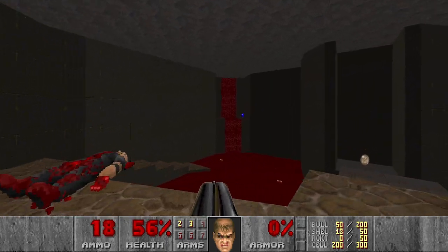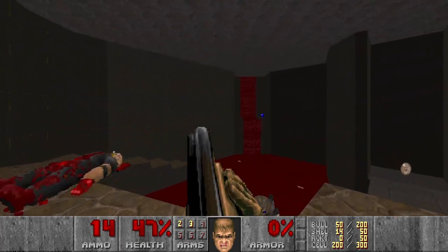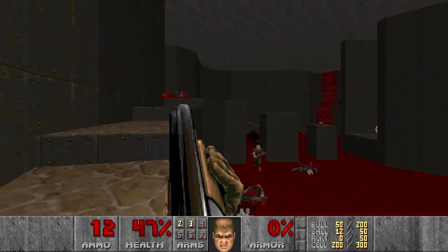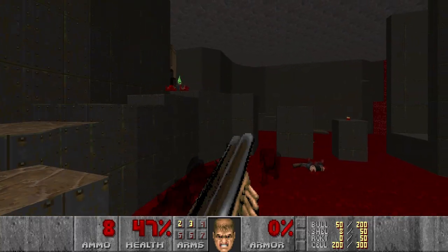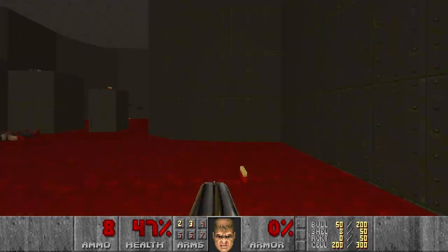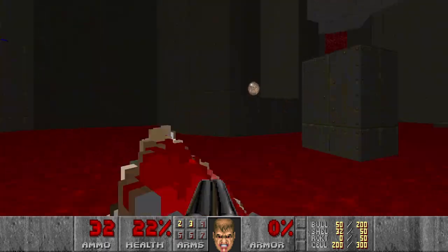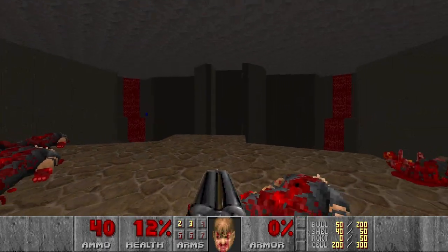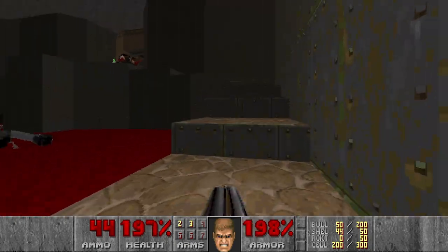And next let's kill the arachno, should be somewhere here. Nice. And next come the specters. A few more. Two more. Right, and now let's go and grab all the ammo. I'm going to grab the Megasphere pretty soon. Now let's pick up the Megasphere. And now we can move on.